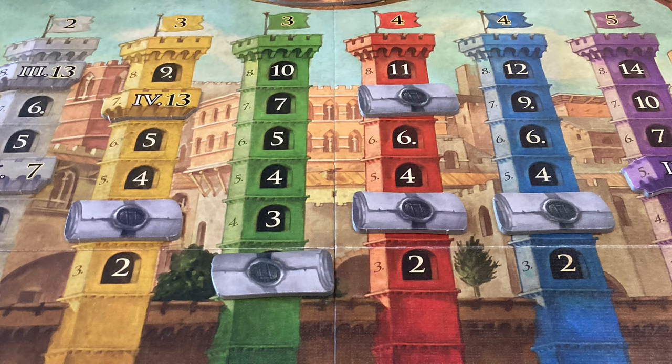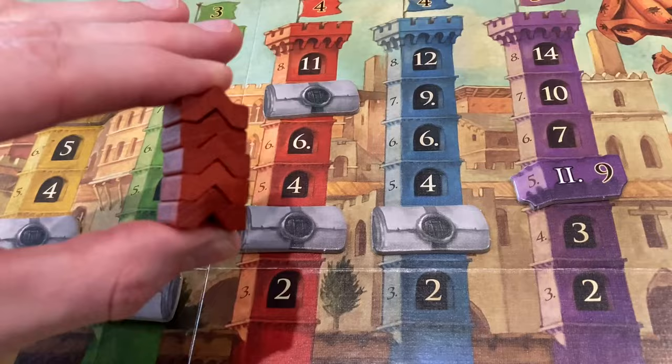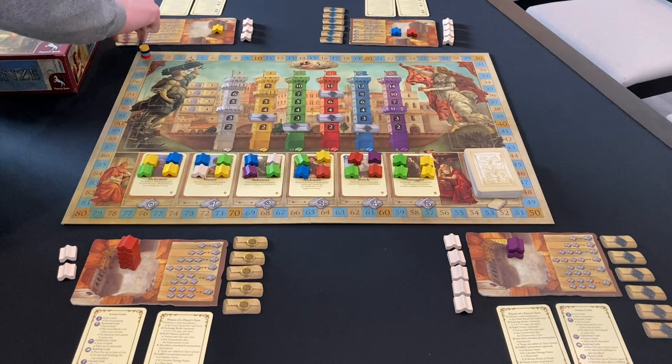Victory points get progressively higher as you build taller towers, and when you cash in a tower you can only cash it in for the exact number of bricks. So a level five tower has to go on the level five spot. If an opponent claims that space and you already have a level five red tower, you can't go lower — you'd have to keep adding to your red tower and try for a higher numbered space if one's available.